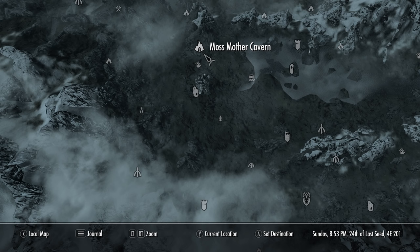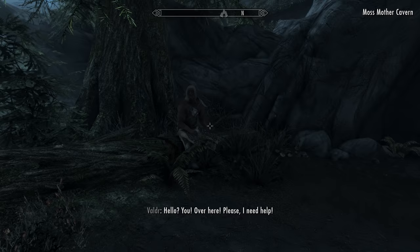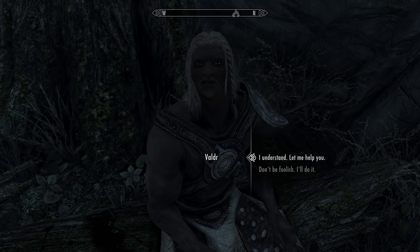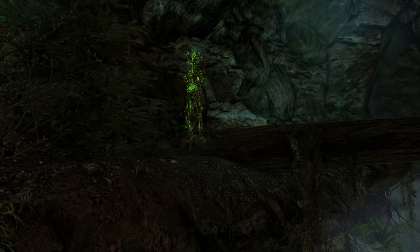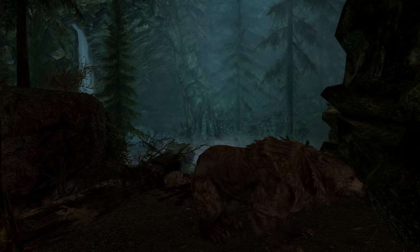To acquire it we will need to come to Moss Mother Cavern, which is situated in the north western region of the Falkreath Hold. As we approach the cave entrance we will find Valdir sitting on a log. He will begin a dialogue telling a story of how he and his friends followed a bear here and were then ambushed by three spriggans. After healing him with a potion, we want to say that we will help him clear out the cave.